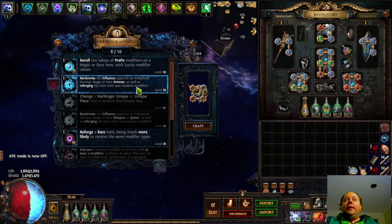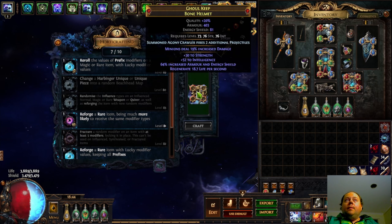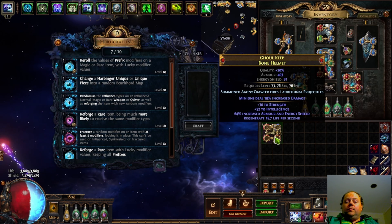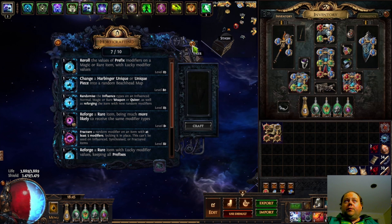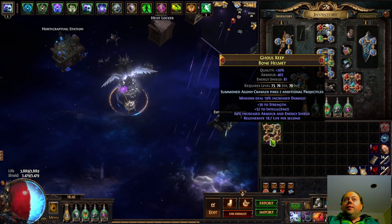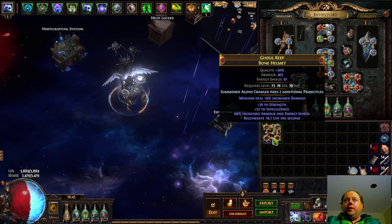Here we are hoping to see — with very low expectations — this shift into an Elder Influence. Instead, we've got a Shaper Influence, which is far too good to roll over. So that is really good. We've got a Shaper-influenced item level 86 Bone Helmet. It doesn't currently have good mods, and you will normally not have good mods after using an Influence Shift. But this is the start of a crafting process. We have just created a magnificent crafting base that either I can finish later, or someone else might choose to finish off later.